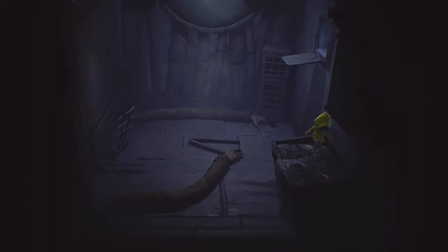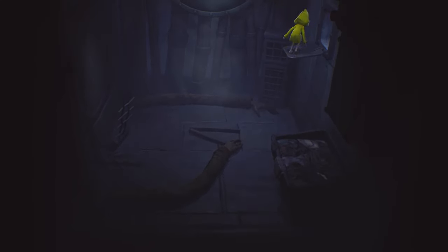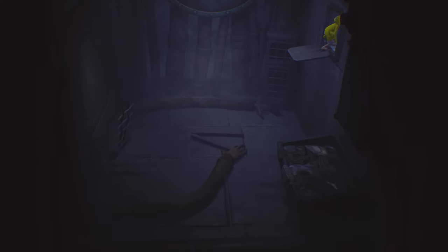Avoid that hand because it's just going to cost you more time. But then we can go through here and through the little vent hole up on the right. And then that's going to be the end of the second section - we're going to move on to I think it's the kitchen next.